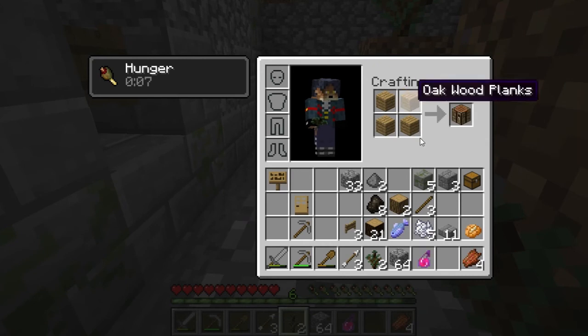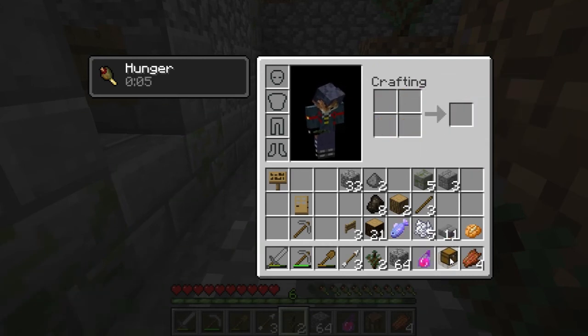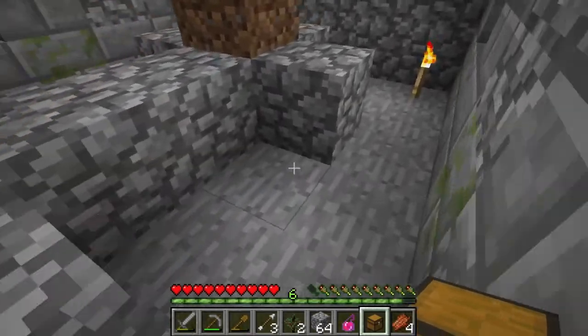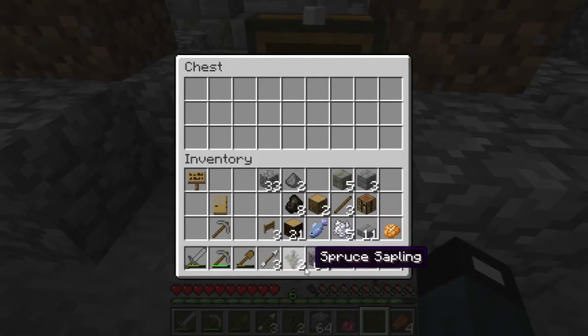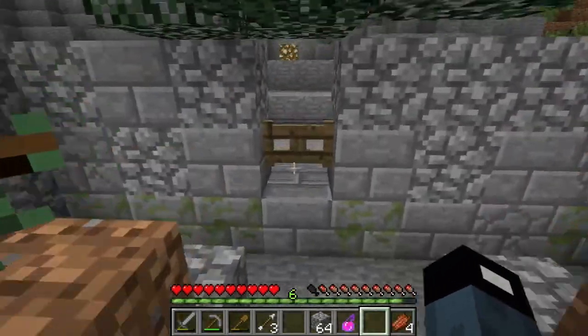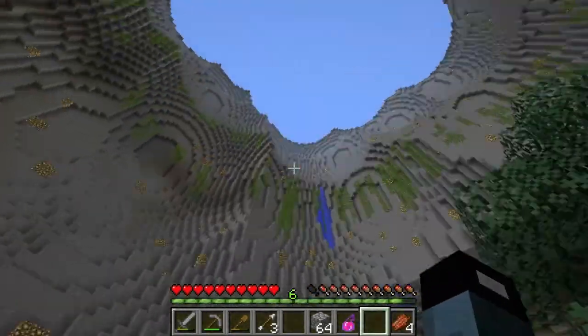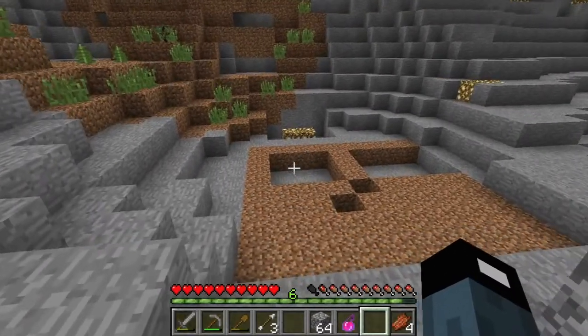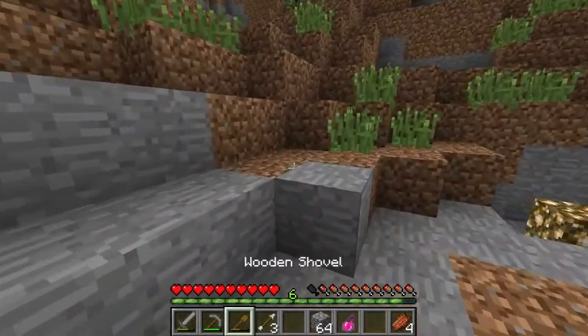Let's use this oak wood just for one of these. Oh wait, I had a chest on me. Store saplings in here. There we go. Let's keep eyes on the skies. Where the hell's our dirt? We're already out of dirt again.